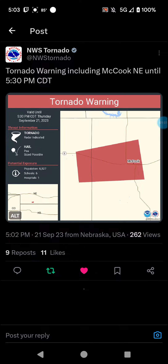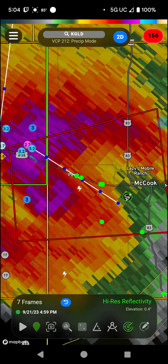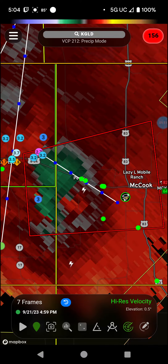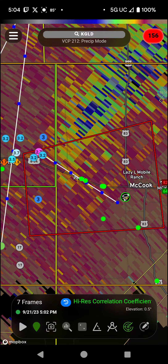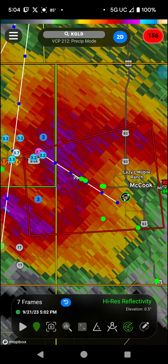Let's check the radar for both. This is the one for McCook, also Lazy L Mobile Ranch. We got rotation right in McCook, so if you're in McCook you're definitely going to want to take shelter immediately. Assume it's on the ground even if there's no CC, because that just means it's not picking up anything — doesn't mean it's not going to.